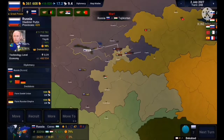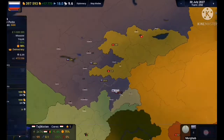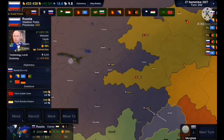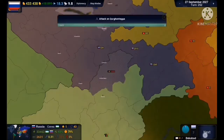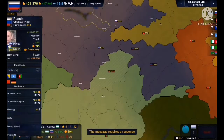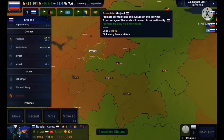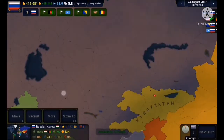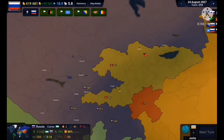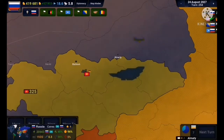I invade Uzbekistan right after with the same momentum, and Uzbekistan falls much quicker. A coalition of Afghanistan, Bosnia, and Somalia declares war on me, but I make peace with them. Since I'm number one in the world, Afghanistan immediately makes peace. We don't want a repeat of the Soviet-Afghan war.